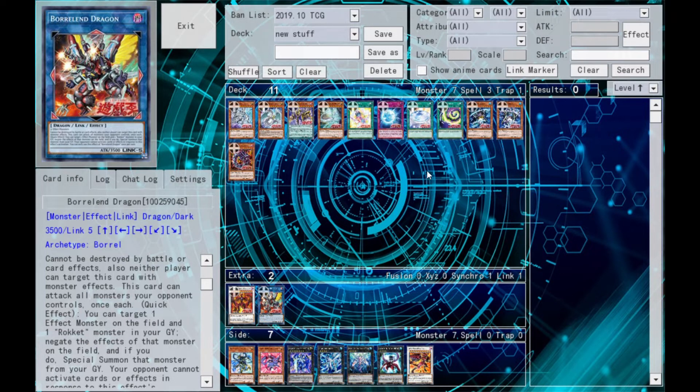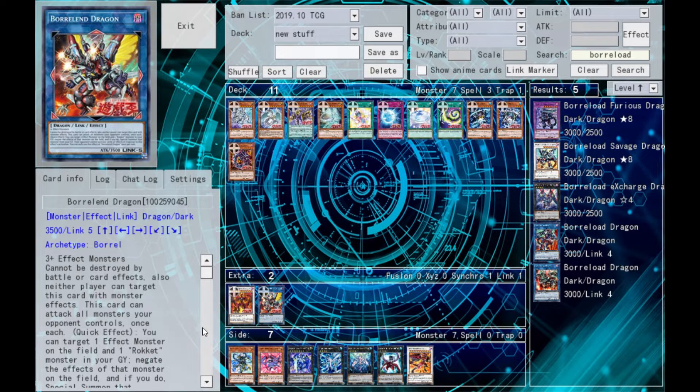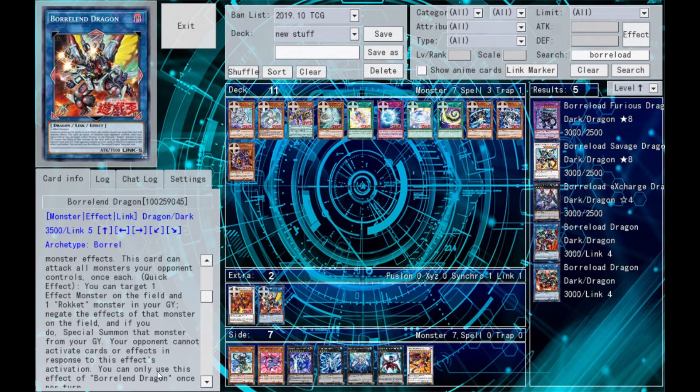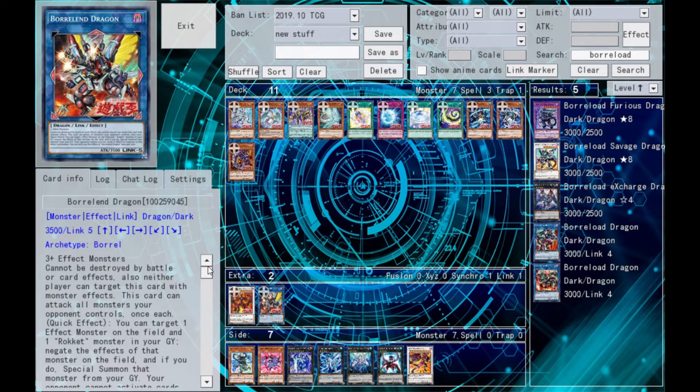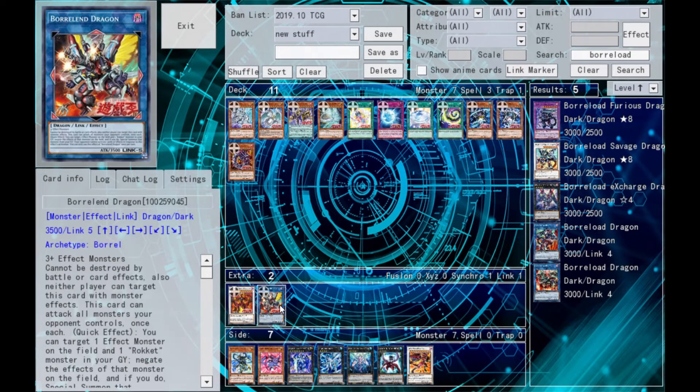But you can't target Borlode Dragon with it — cannot be targeted with card effects. So the original Borlode Dragon gets around this new one; you can just attack into it or steal it. I guess if you had one of the rockets that destroyed stuff when you targeted it, but other than that... Your opponent cannot activate cards or effects in response to this card's effect activation. All in all, it's a cool monster — I can't find its head in the artwork. It's a nice Link 5, good for rockets of course. Borlode will get around it but not much else will. I play a copy of it in my rocket deck; it's not bad at all.